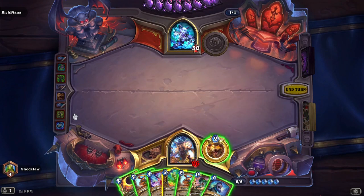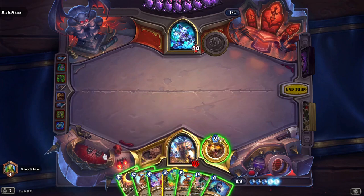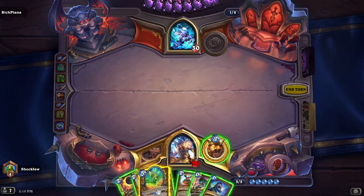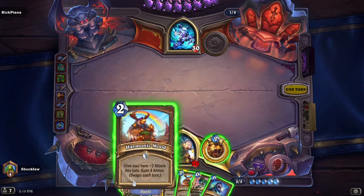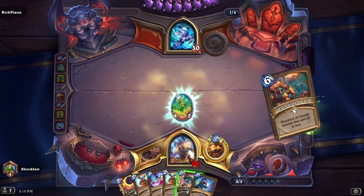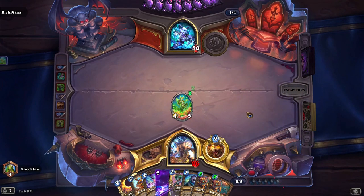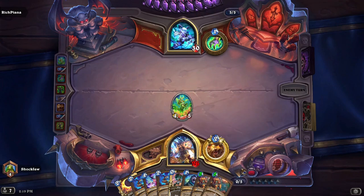His deck probably uses that card — Jace, I think. Give your hero plus two attack, gain four armor, draw a card on six or more. I don't need the armor right now, so let's put out this four or five. Two Unending Swarms — this could be kind of good because I would get that armor back from that beast.